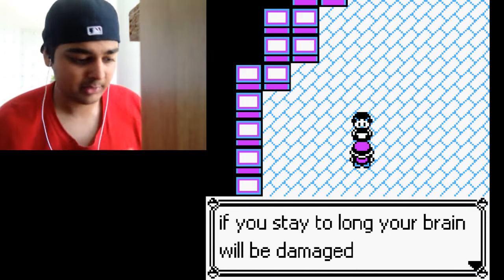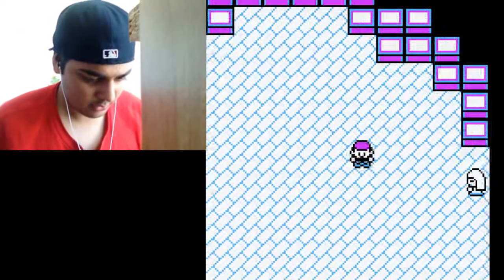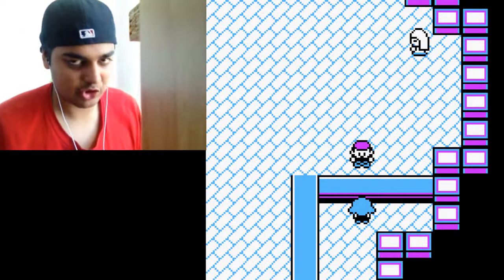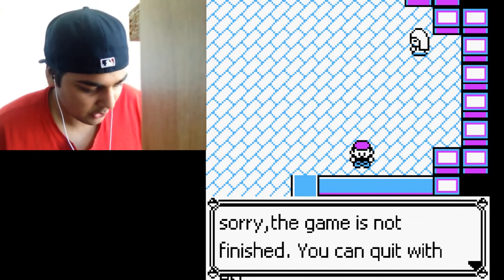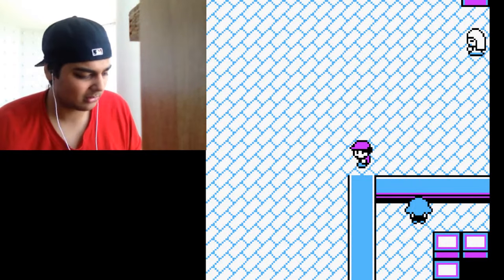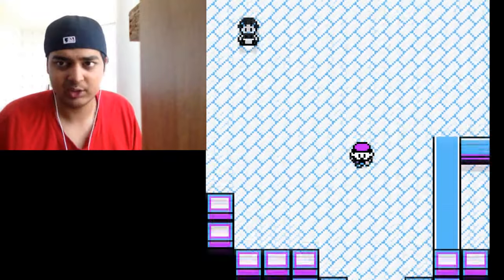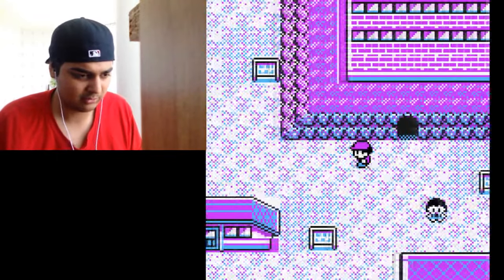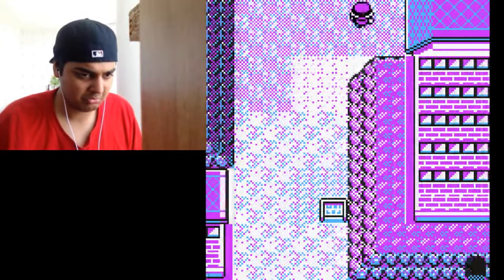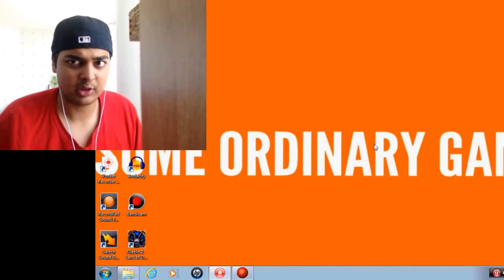I haven't played this game in such a long time. A sign reads: 'If you stay too long your brain will be damaged.' There's a channeler who says: 'I am a link between this world and the other.' The game warns it's not finished — you can quit with Escape. There's nothing else to do, we can't leave town. I'll just press Escape — there was some weird voice.